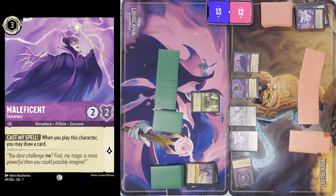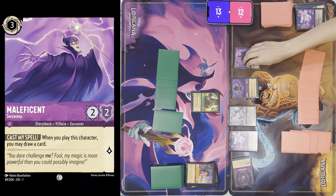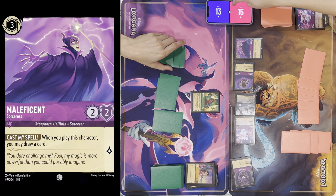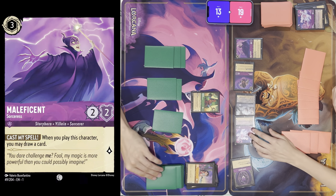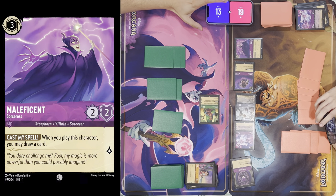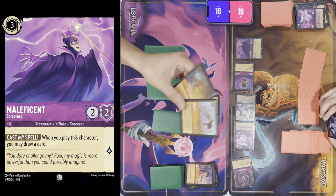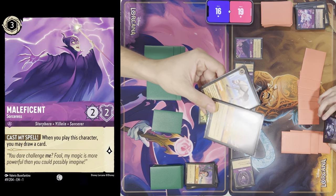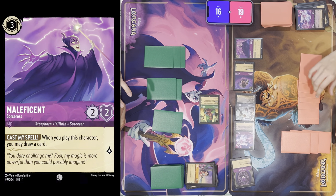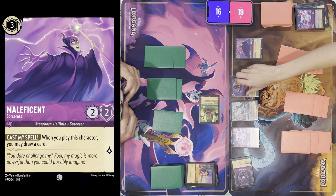I can't target — I'll just ink a Beast and quest for seven. All right, draw for turn, quest for three. And of course now I draw those cards — at the beginning of the game they would have gotten me a win. I'll end my turn there — no point in playing that. I'm just going to quest for one.